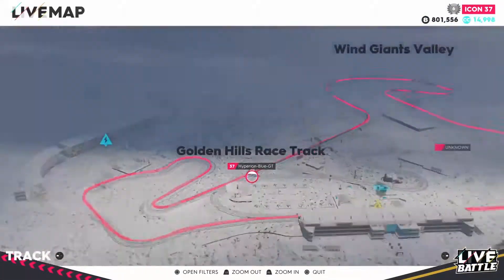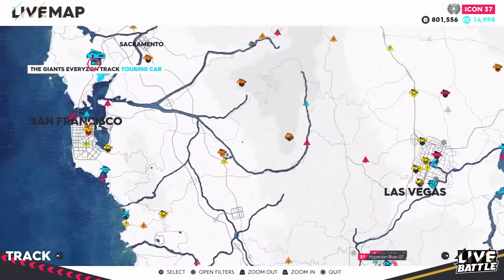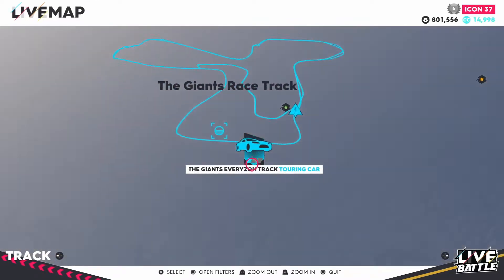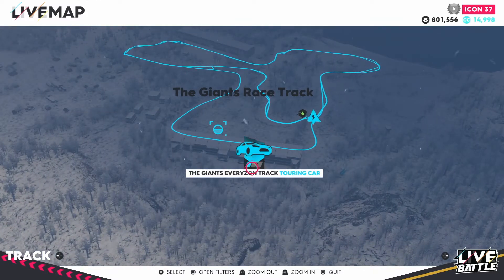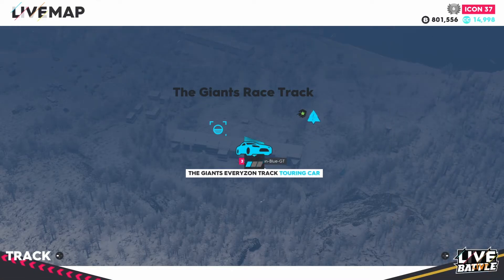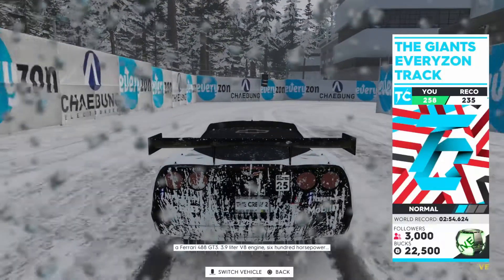Looks like this one is ready for the fourth and final event in the Every Sun series. Time to go to the west coast — heading down to the Giants. It's going to be a lot of different track layouts which could be quite confusing. But it's definitely going to be very challenging. Luckily this is going to be a perfect race in snow conditions. Recommended performance is at 235. Everyone's driving a Ferrari 488 GT3.